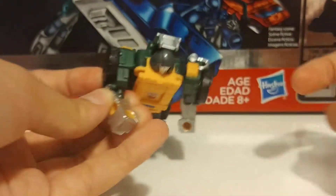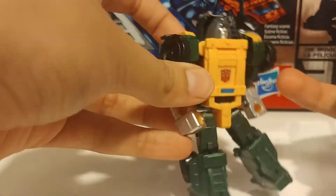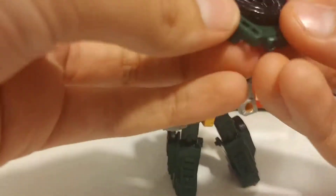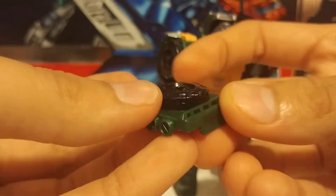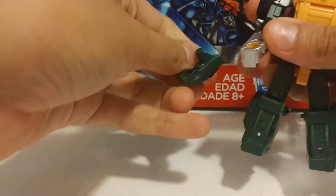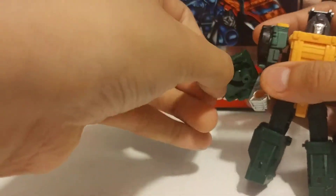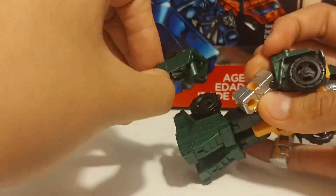This one is okay. It comes with this weapon right here which just pegs in. It has a wheel right here and three barrels right there. You can hold it with his hand or you can have it beside his arm — the pegs go right there.